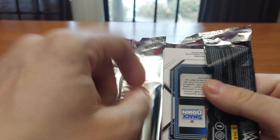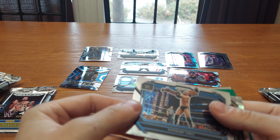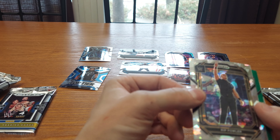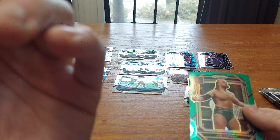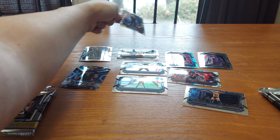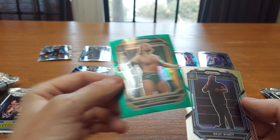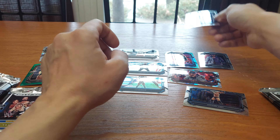Come on autograph! We got Giovanni Vinci, we got Rip Fowler on his rhythm — Rip Fowler NXT UK. Green pulsar with Joe Coffee and Bray Wyatt. Bray Wyatt's good for us collecting.